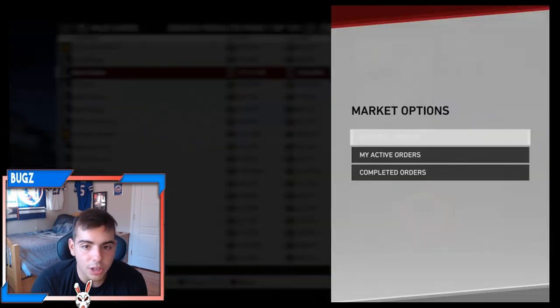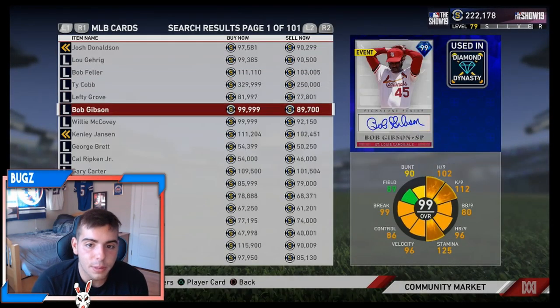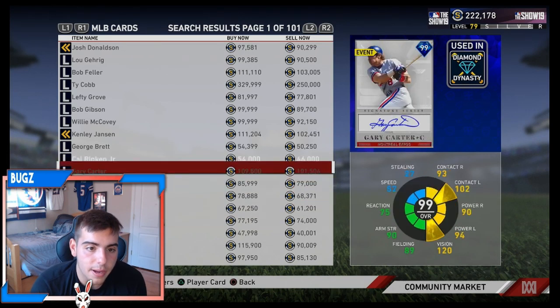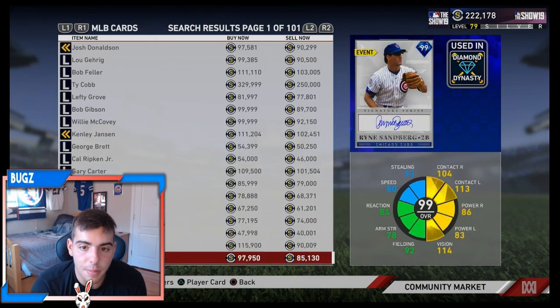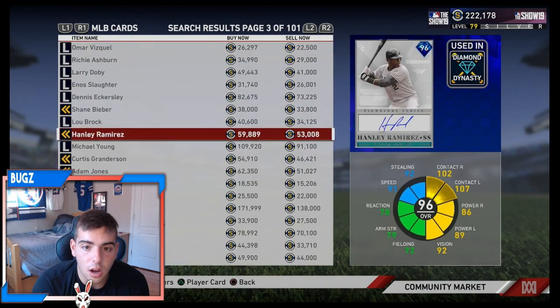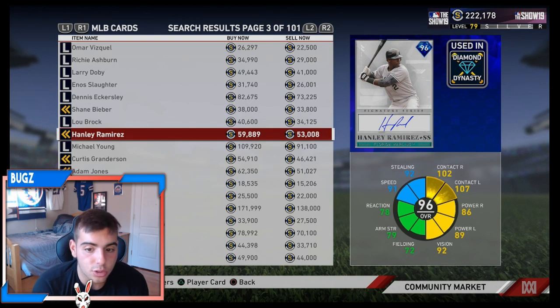As you know, I did pull the 99 Bob Feller. I did get him — look at that pull. We pulled him. What I'm doing right now is selling some of my players and I'm trying to pick up some of these SIG cards. I'll probably be investing a lot in the SIG cards. Especially, I want to get some gameplay in with the new 96 Hanley Ramirez. We're probably streaming Sunday — either Madden or MLB, maybe even both. Pull up to the stream on Sunday, not Saturday, Sunday.